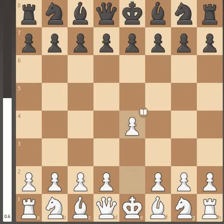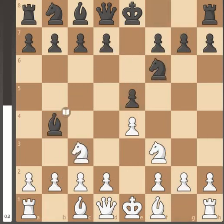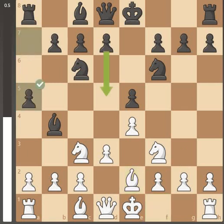Playing as white. Open through with e4 as normal, develop the knights, control through the center with the pawn and develop the bishop for king safety.